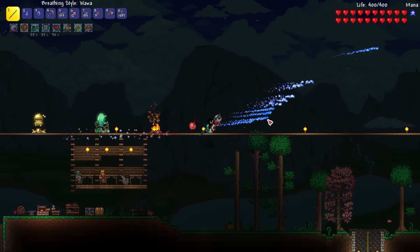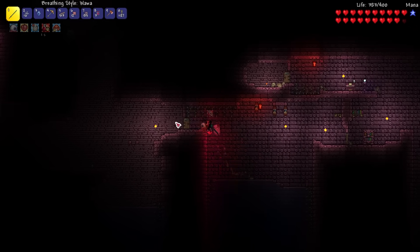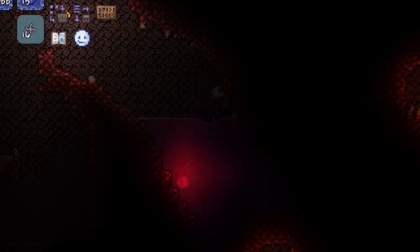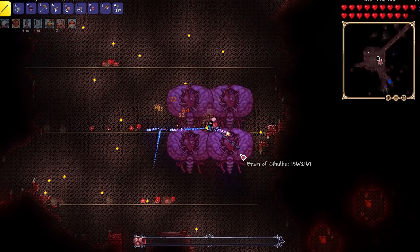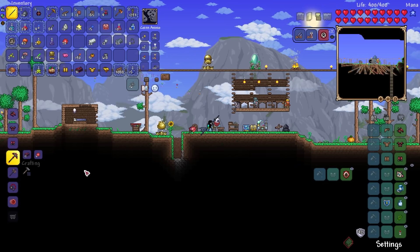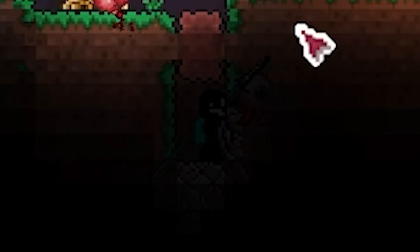Not only do we have weapon projectiles coming out of our sword, but we can right-click to have Water Bolt projectiles — so yeah I was excited. With this I went straight into the Crimson to challenge the Brain of Cthulhu, and I was so over-prepared. After that I crafted some Crimtane armor, made a Deathbringer Pickaxe, and hid in a hole to get more NPCs to spawn.